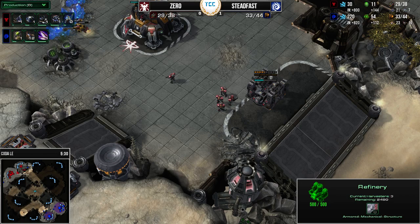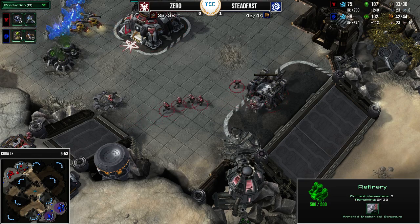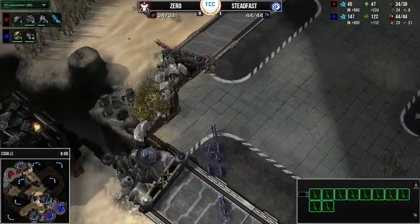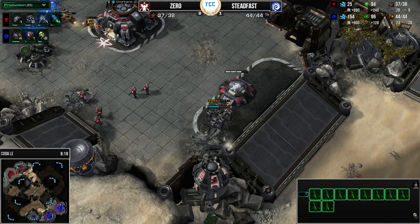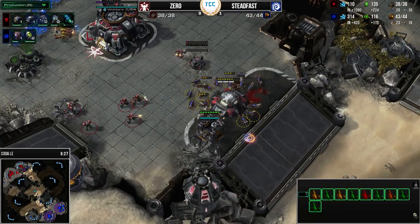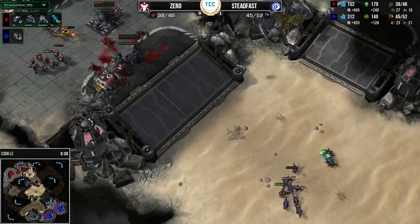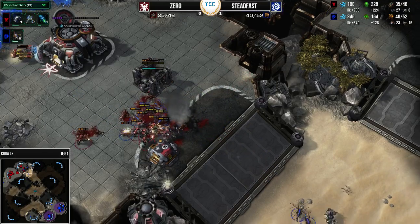I think the Zergling-Baneling strategy will work, only because of the large number of Marines — if there was a Marauder, a Reaper, a Factory, Widow Mines, or Hellions possible, it'd be different. But right now we only have a Bunker and a handful of Marines. Steadfast has thrown down 20 Zerglings in the production tab — he's got 20 right now, 15 more on the way, bringing him up to 35. And with such a weak or non-existent wall, those Banelings will be able to deal so much damage. The Zerglings are already coming in, doing a ton of damage to that Bunker — they're going to take it down and maybe one of the Marines before backing out.